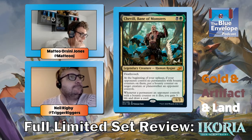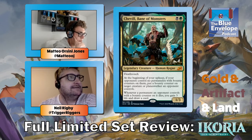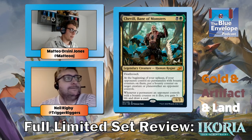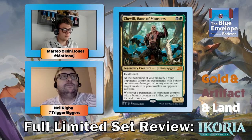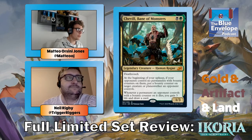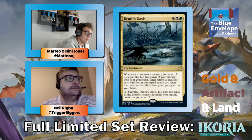Chevill, Bane of Monsters — a bunch of text on a two-mana creature. I don't know why this is mythic. It's a one-three deathtouch for two, which is a decent start. At the beginning of your upkeep, if your opponents control no permanents with bounty counters, put a bounty counter on target creature or planeswalker they control. Whenever a permanent with a bounty counter dies, you gain three life and draw a card. It's good if you've got a bunch of removal. I think this card is good, but it doesn't feel very mythic — it feels like it should be a rare.